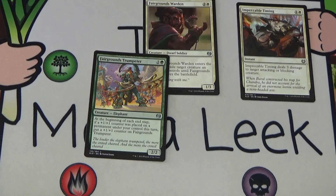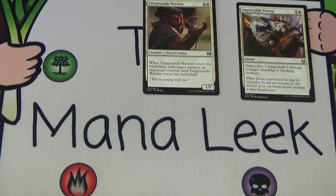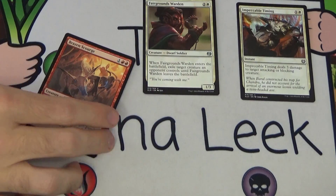Our next uncommon is Fairgrounds Trumpeter — two and a green for a creature, Elephant, a 2/2. At the beginning of each end step, if a +1/+1 counter was placed on a permanent you control this turn, put a +1/+1 counter on Fairgrounds Trumpeter. It's fine — I've never really gone off with it and I've seen it fail more than succeed. I don't think I'd ever first pick it, but if you're big into green-white Fabricate or green-black counters I could see it. Not really my jam.